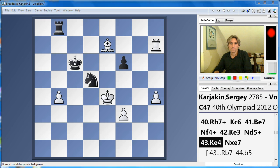Hello, this is Daniel King reporting on Round 8 of the Istanbul Olympiad. Today, Russia faced Ukraine. This is the one we've been waiting for. Russia are the number one seeds in the tournament, Ukraine are the number two seeds and defending champion, and it turned out to be a great fight going right down to the wire. My play of the day is the board three game between Sergei Karyakin and Volokitin.